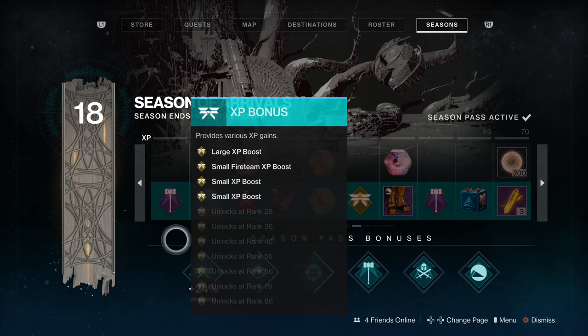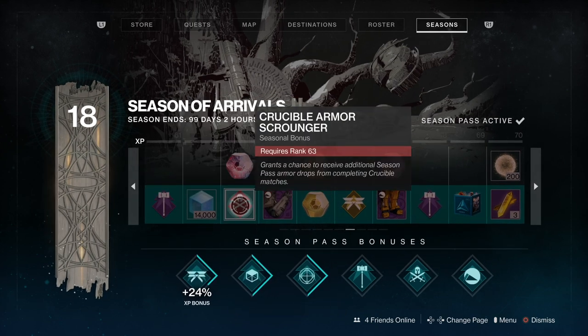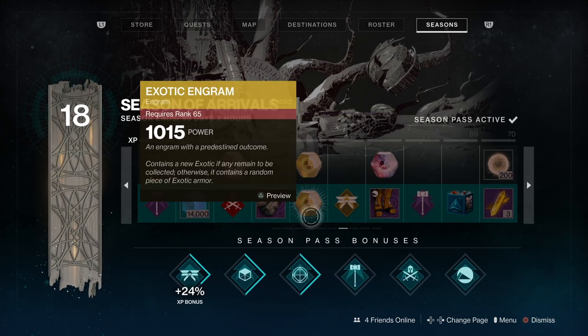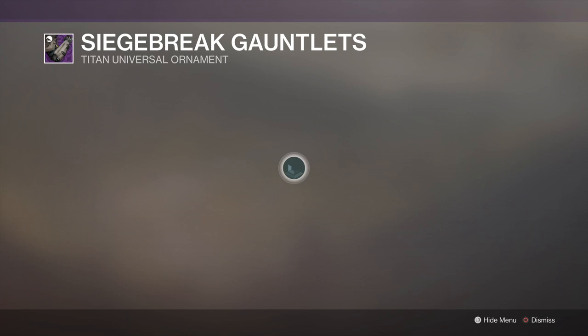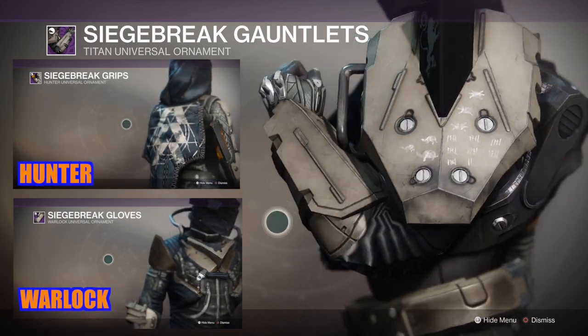Up to page 7, level 70. This grants a chance to receive additional Season Pass armor drops from completing Crucible matches. So we've got the Triple Whammy — Strikes, Gambit, and now Crucible. We've got a nice exotic engram there, and the ornaments are starting to unlock. Let's have a quick look at this Titan one.